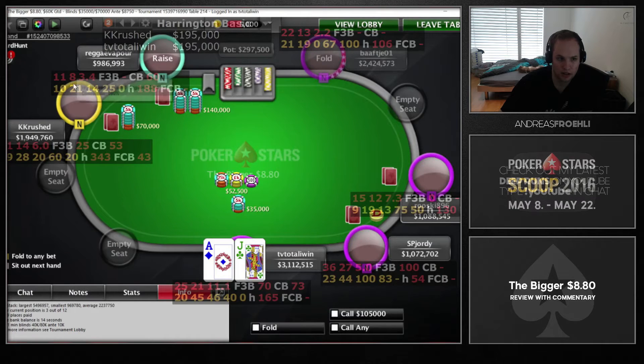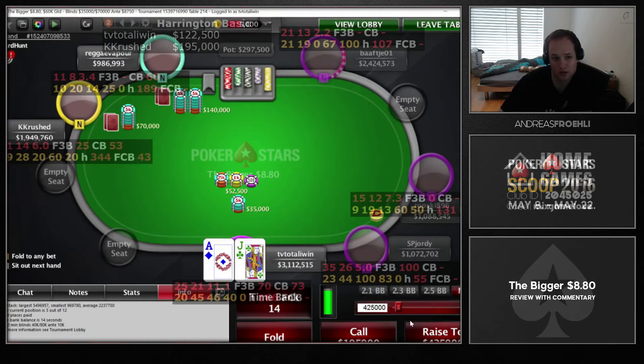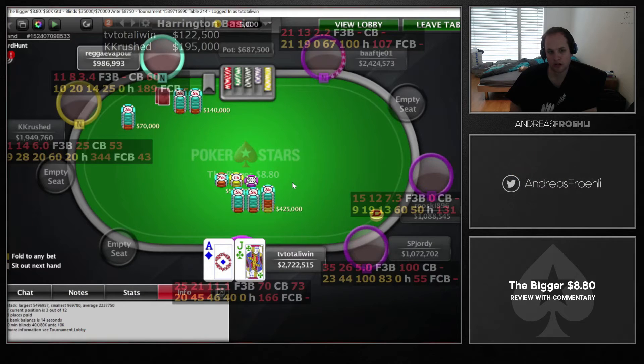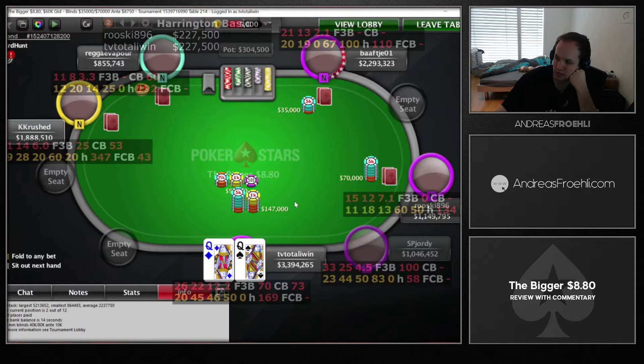Regge Vapur opens from UTG and we have a good hand, so we're 3-betting. We're 3-bet calling even though he's a tight player, but we're not folding anymore so that's completely okay. We're sizing it in a way that he knows we're not folding, which may get him to fold hands like pocket sevens or eights. That's a good outcome on the final table bubble.